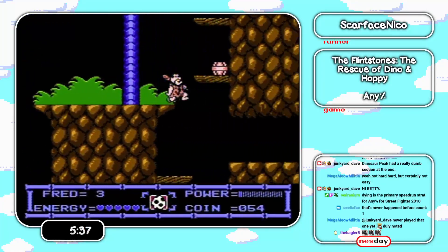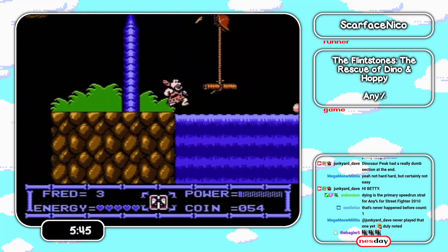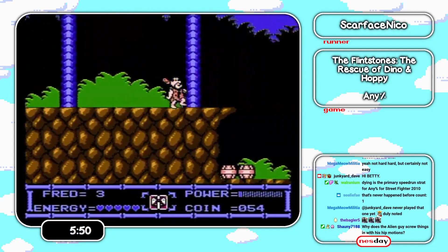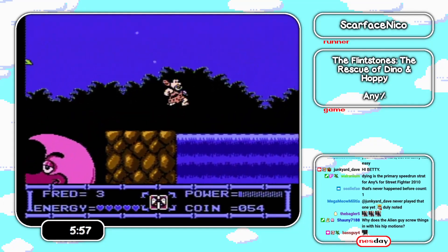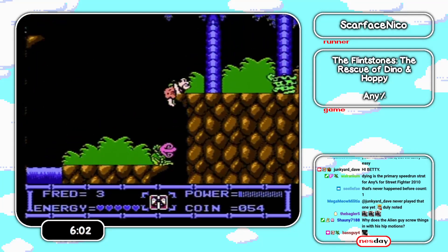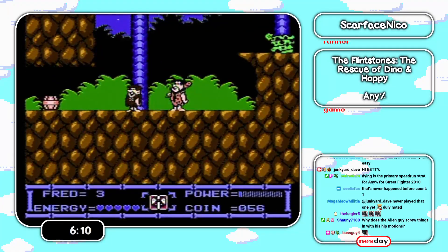Here we go — jungle level. Not much to say about this level, it's pretty straightforward, just platforming. There's nothing really new in this level either. There are two places where you have to wait. There's a dialogue coming up with Barney that you can skip, but we can jump as far to the right as possible so that he goes off-screen sooner.